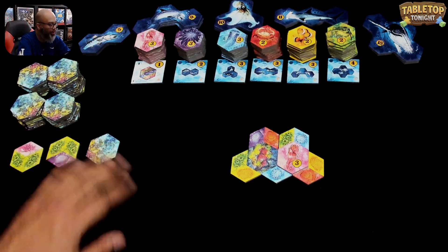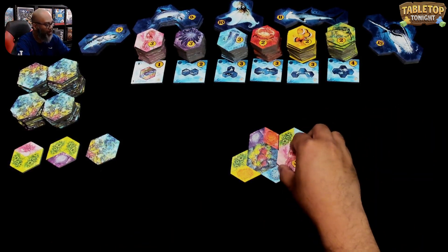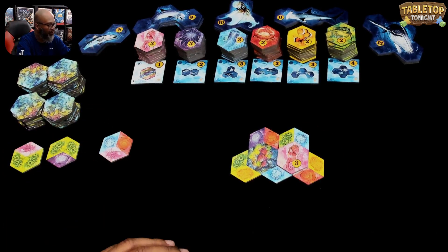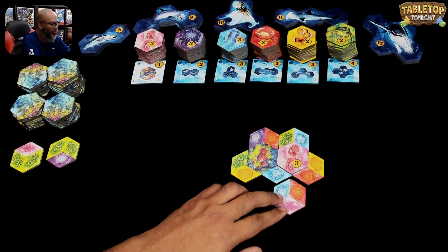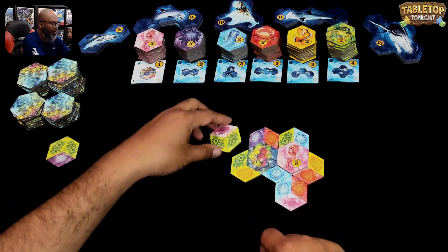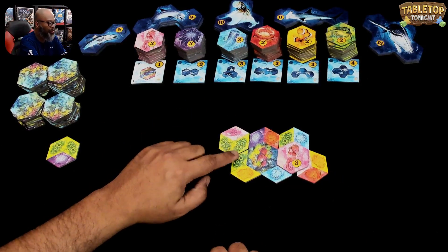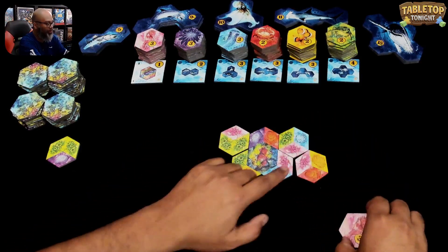I've got a bunch of those out. This was my habitat that I formed. I placed the small animal there. Notice here — if I would have placed this here, even though there are three, it does not form a habitat because it has to be in that perfect hexagon shape like that.